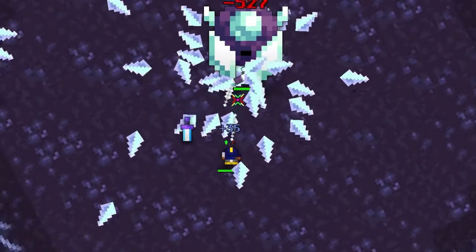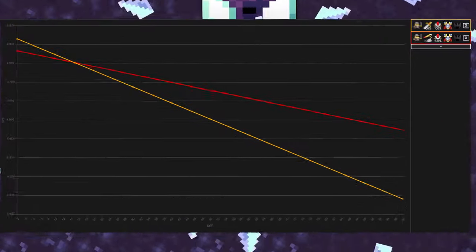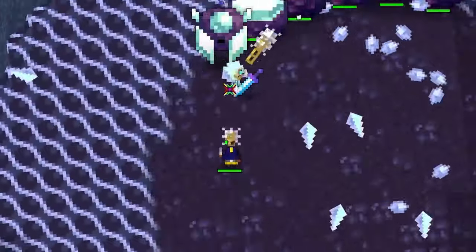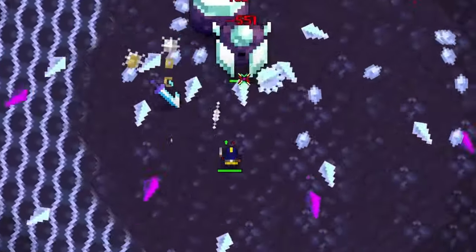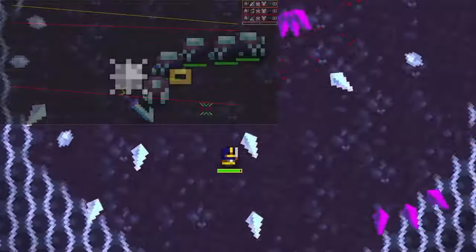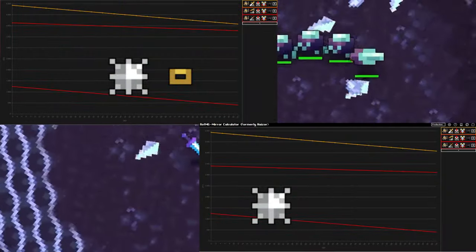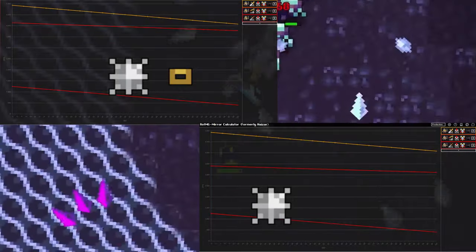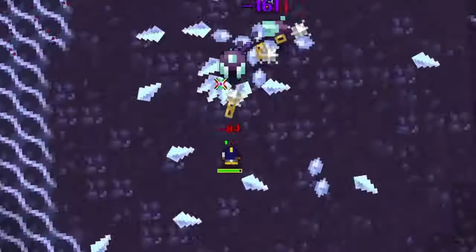Speaking of DPS, let's compare how the two items perform so you know when to use which one. If you're able to push in all the way with the flail — colored red on the graph — and hit all three shots, it actually does more damage than the sword for all enemies above 15 defense. However, staying pushed in for the flail's true range of 1.88 tiles is nearly impossible in most situations. These are what the graphs look like if you're only hitting one or zero of the chain shots. So if you're basically able to sit on the boss, the flail can be better, but this is limited to only very niche scenarios with high defense enemies.